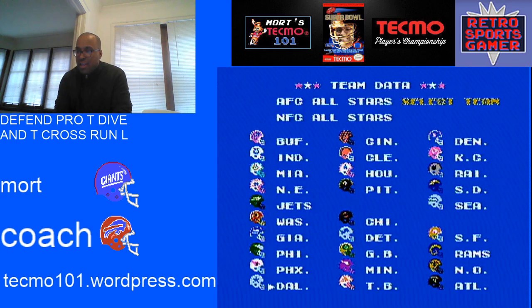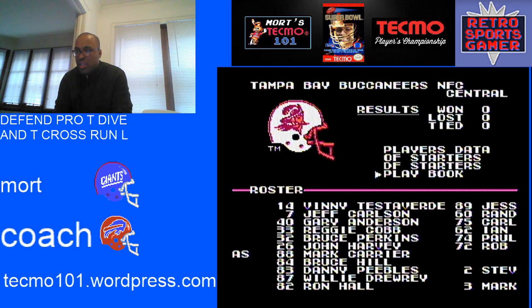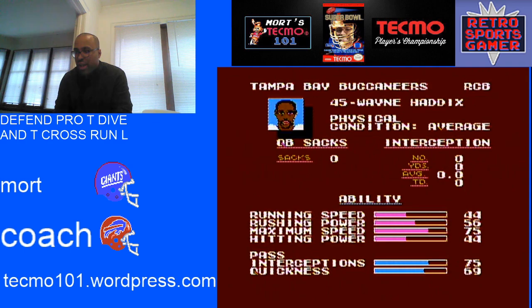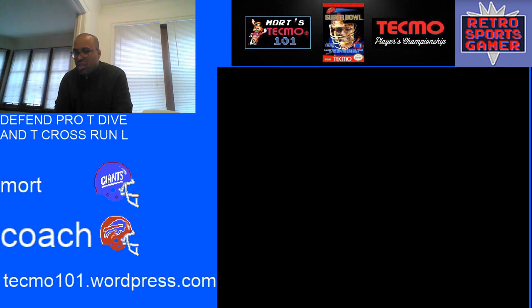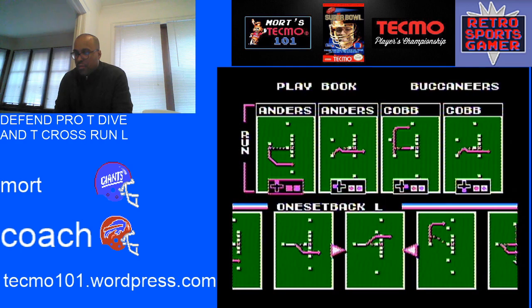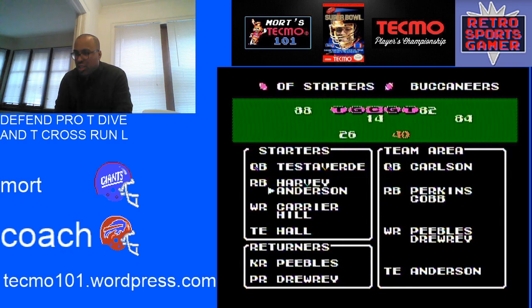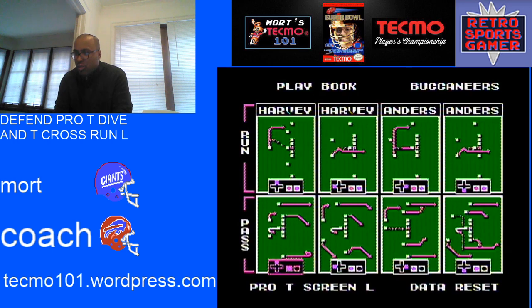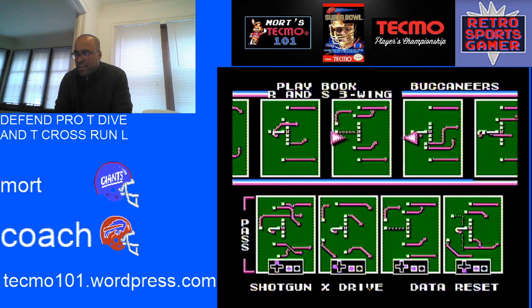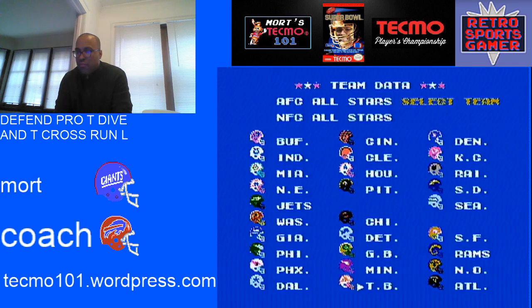T-Cross Run L is designed for teams like Tampa Bay — this is a series I did on the Retro Sports Gamer channel on designing playbooks against certain teams. Tampa Bay has a great defensive back but horrible linebackers. Against them, you could potentially use a playbook with T-Cross Run L combined with the up-the-middle play. You'd have Harvey and Anderson as two pretty good running backs. You're trying to make him not be Wayne Haddix, and this opens up the offense and takes away the weakness of the plays. You could use it against Tampa Bay and Atlanta very effectively.